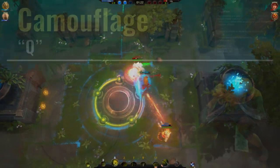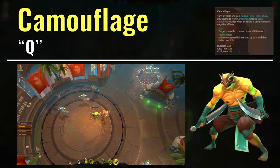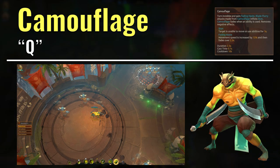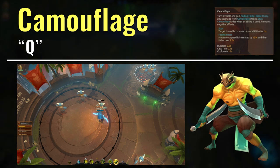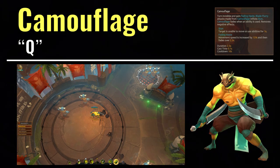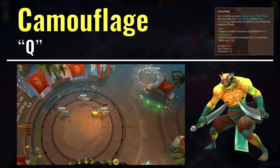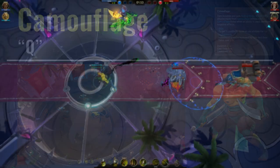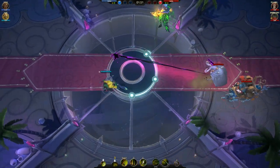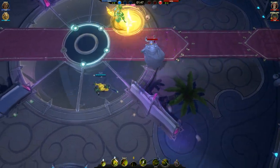Kroak's Q ability is his main stealth ability, and it is called Camouflage. What it does is give Kroak invisibility and a fading haste buff, and during this time, the first attack that Kroak does will trigger a stun on the enemy he hits, allowing Kroak and his team to deal lots of burst damage. It apparently removes negative effects too, so it is useful for removing debuffs that champions like Varesh or other Kroaks put on you, for example.